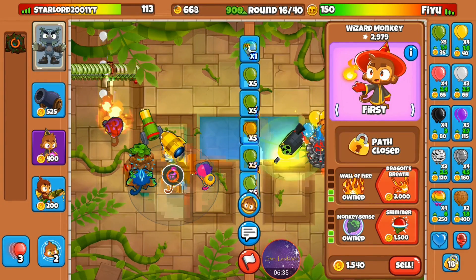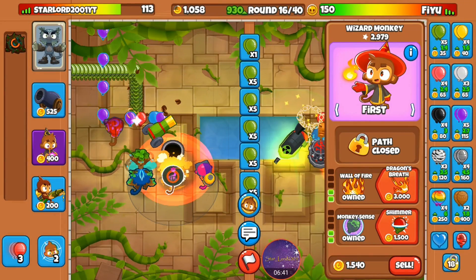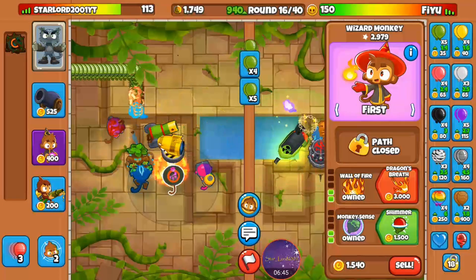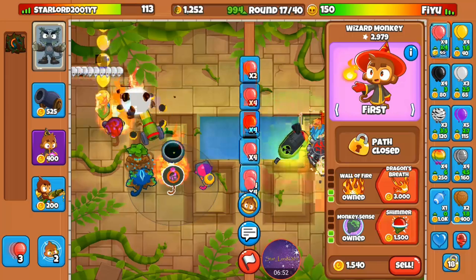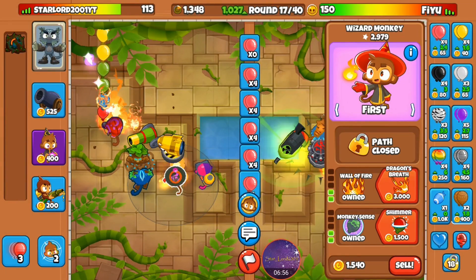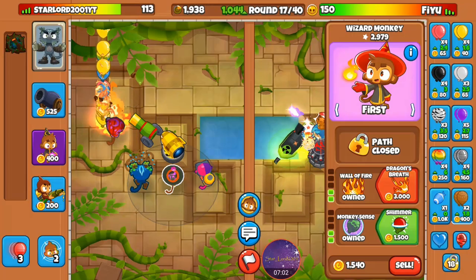For this wizard I'll go dragon's breath. I'm going to put down Urban's ability again just so nothing makes it through. Round sixteen and I'm almost at 1k eco, so I'm just going to continue ecoing. I'll save up for a bit, get some upgrades, then continue ecoing again.